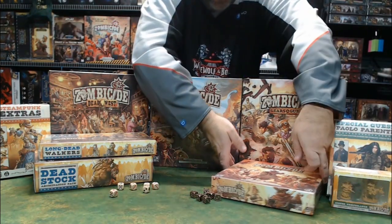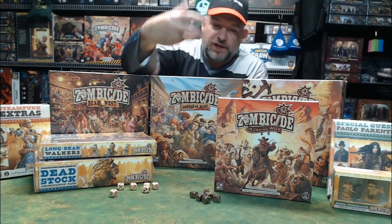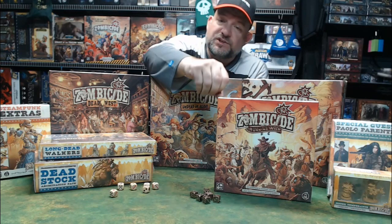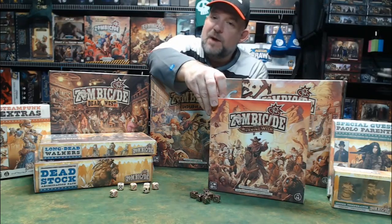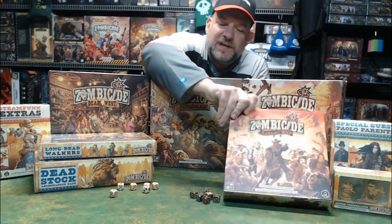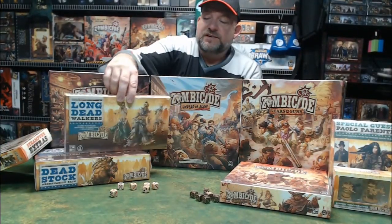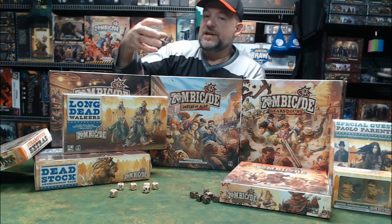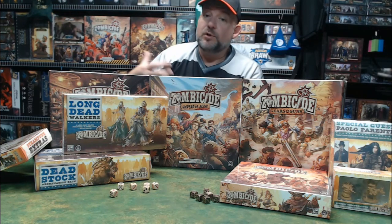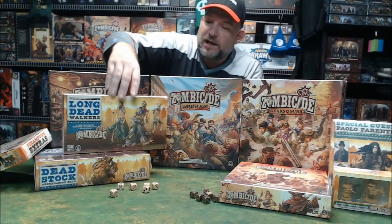There's a small pack called Running Wild which gives you mounted versions of some new characters — six survivors mounted and unmounted — and also one abomination horse, which is an interesting concept. On this side we've got the Long Dead Walkers: these guys have been gone so long they've turned into skeletons. They no longer have flesh on them, which means you can't shoot them — bullets go right through — so you have to kill these guys with melee. Another nice little twist.